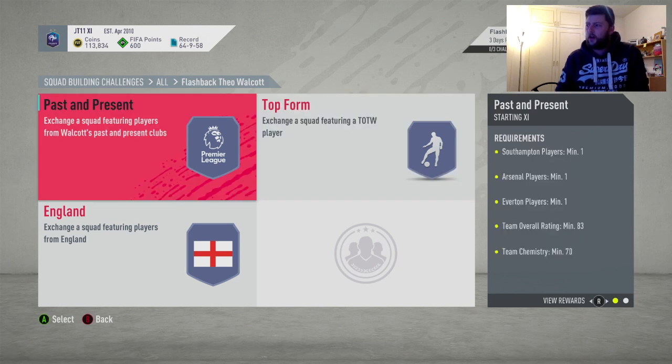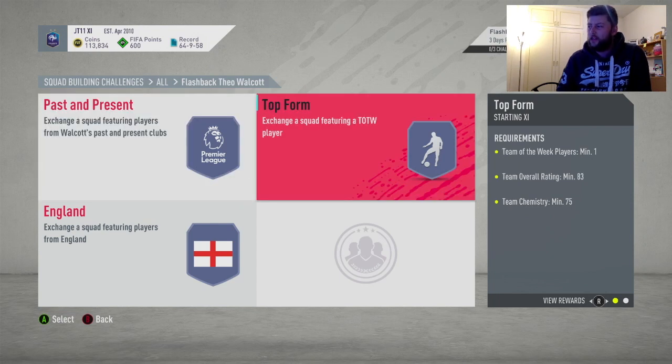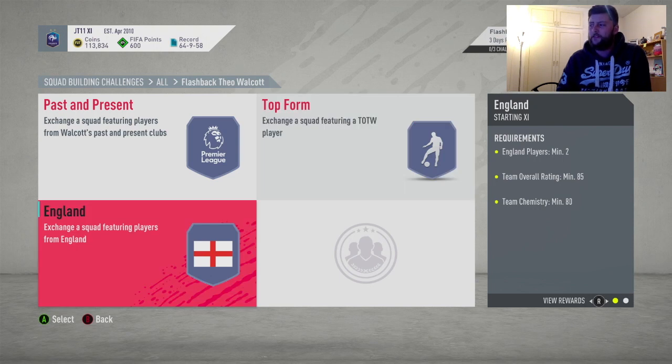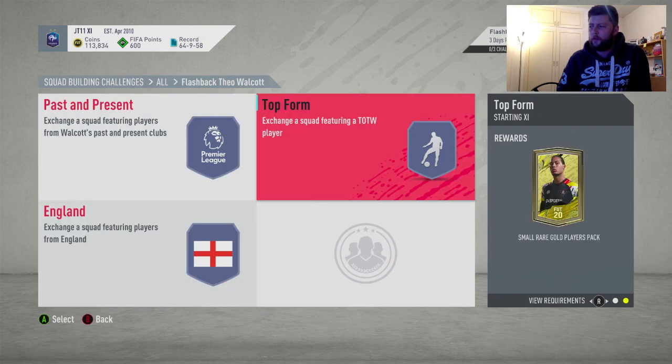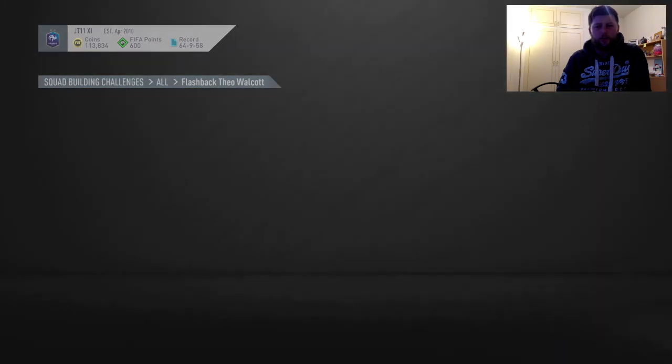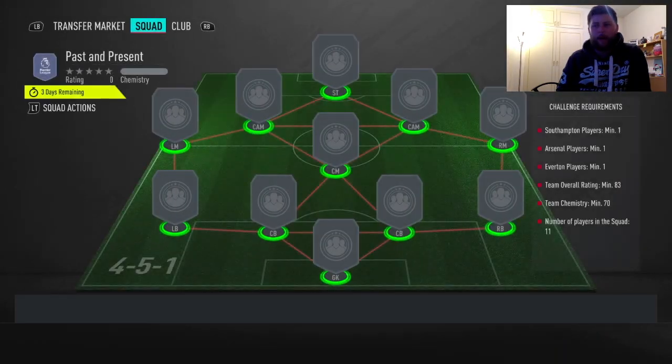SBC wise, we've got a Southampton player, an Arsenal player, an Everton player and then an 83 rated team. Not too bad. Top form, we've got an 83 rated team with one team of the week and then an 85 rated team with two English players minimum and 80 chem for a rare electrum. The packs aren't incredible but I think for the card it's not a bad SBC.